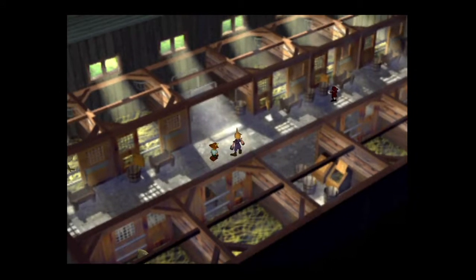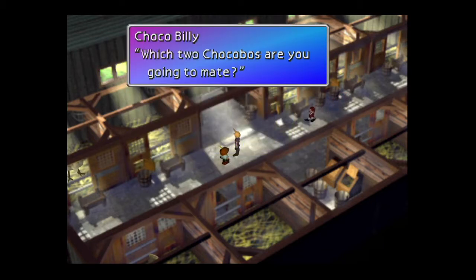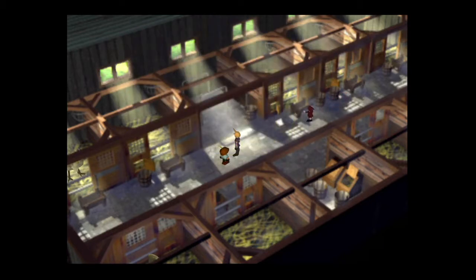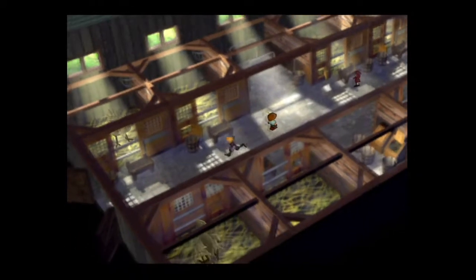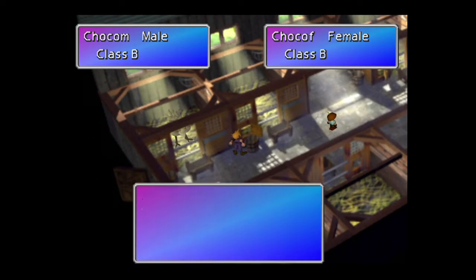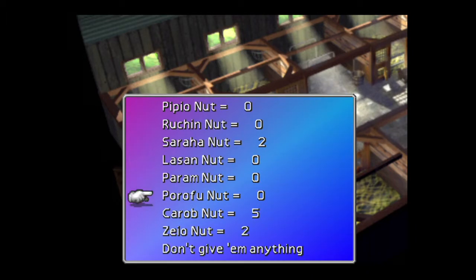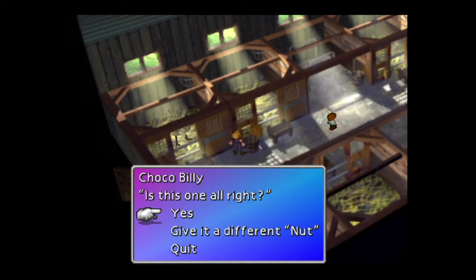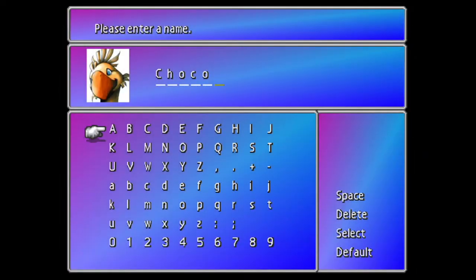Save! Make sure you save before you do any breeding. You might have to reset for hours if you don't get what you need. Please save. You'll want to breed your male chocobo and female chocobo using a carob nut. You'll want to do this twice, saving in between, to in the end get a blue chocobo and a green chocobo of opposite gender.